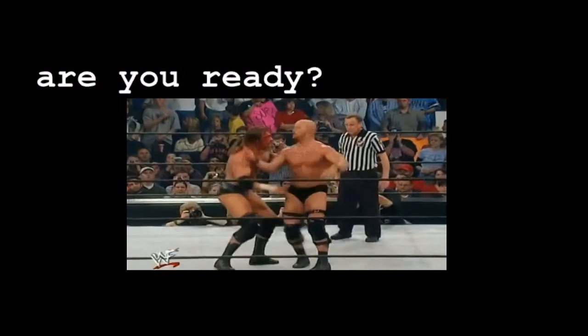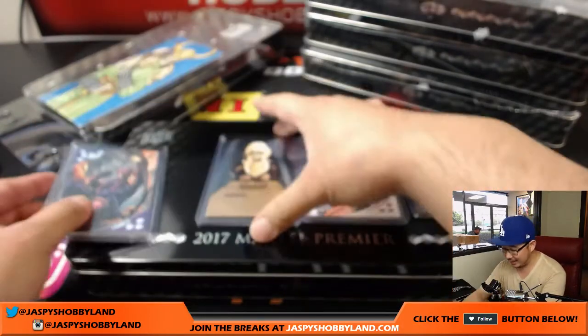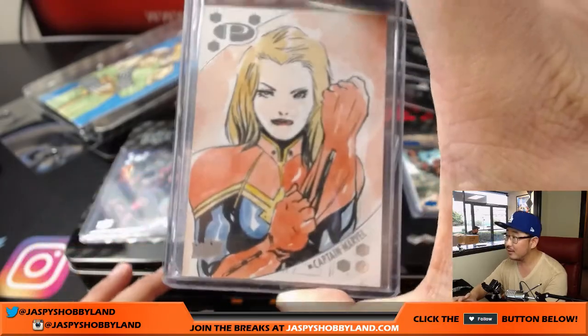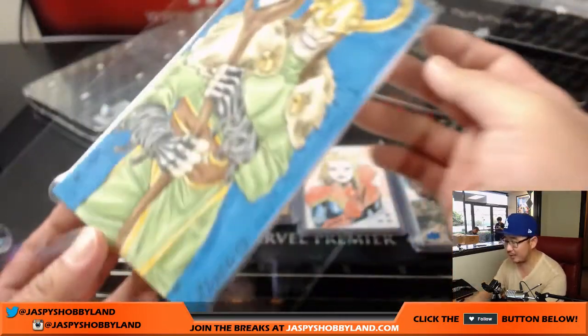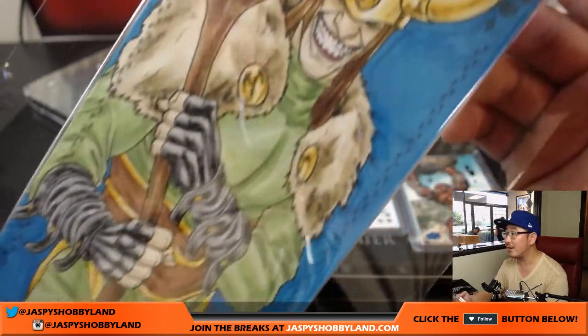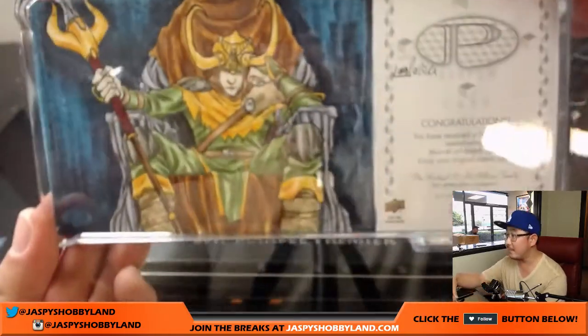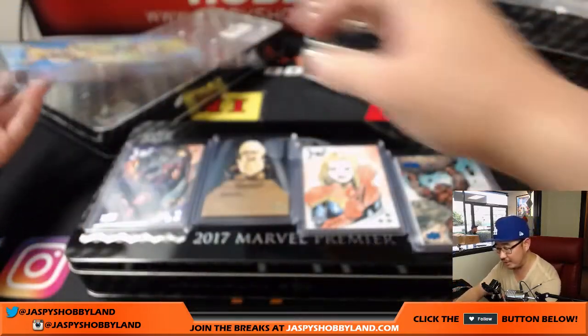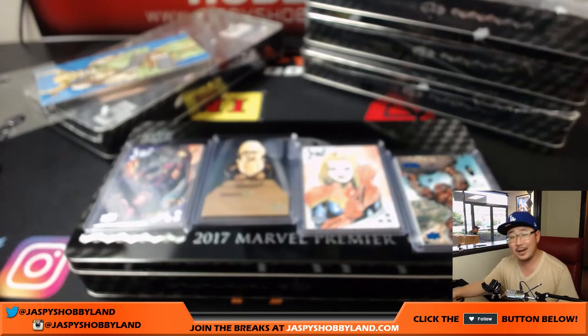And there you have it, ladies and gentlemen. There's the Hawkeye die cut, the Captain Marvel sketch card, the Juggernaut, and the nice three-panel sketch card right here — pretty awesome, with some work on the back as well. We have four more boxes of Premier right here, and another one's in the store already at JazpiesHobbyland.com. Thanks very much everyone, we'll see you next time.